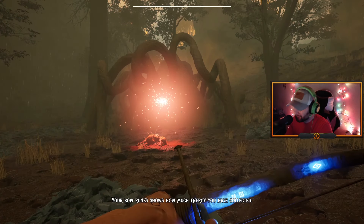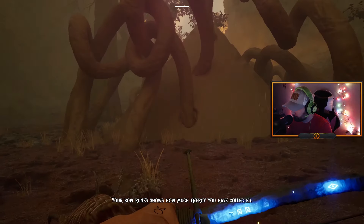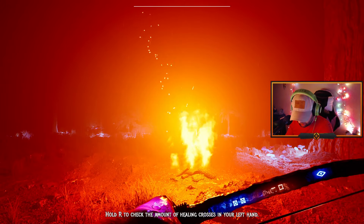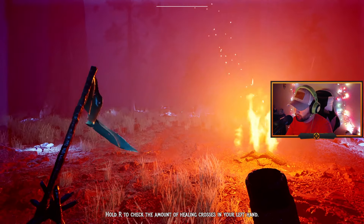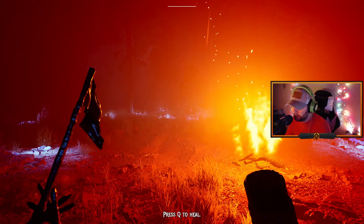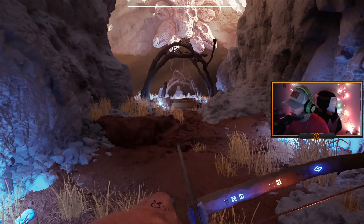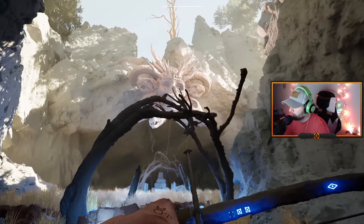Your bow's rune shows how much energy you've collected. R to check the healing crosses — in your left hand is the flag. At the base of the flag there are some crosses there. Press Q to heal — oh, I didn't see that. Check that skull out!